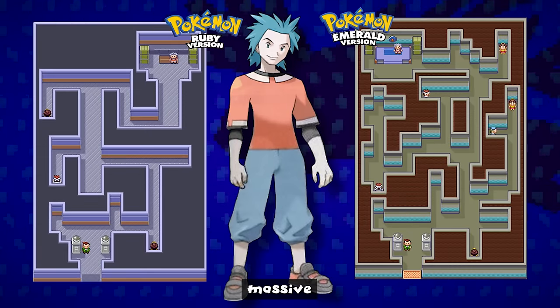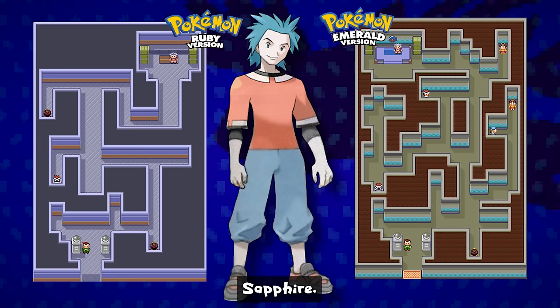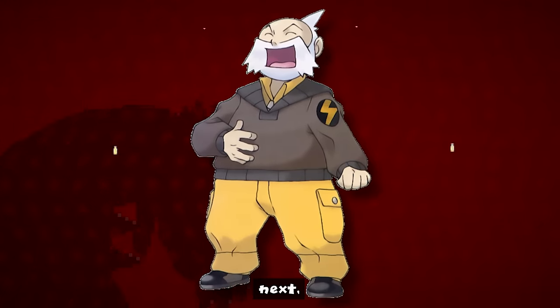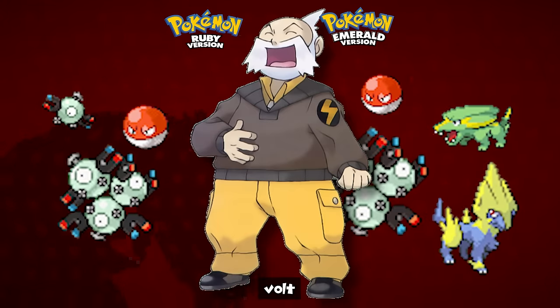Dewford City's gym has massive changes — there are six trainer battles inside, and the design is far different from Ruby and Sapphire. Brawly has a Machop and Makuhita in Ruby and Sapphire, but in Emerald he also uses a Meditite. Mauville is next; the changes were more minimal. They added more conducting poles for electricity, and instead of Watson on the ground, he now has a platform with his gym badge visible behind him. His team has a big change too: in Ruby he mainly has Magnemite, Voltorb, and Magneton, but in Emerald they removed one Magnemite and added Manectric and Electrike, making him far more difficult.